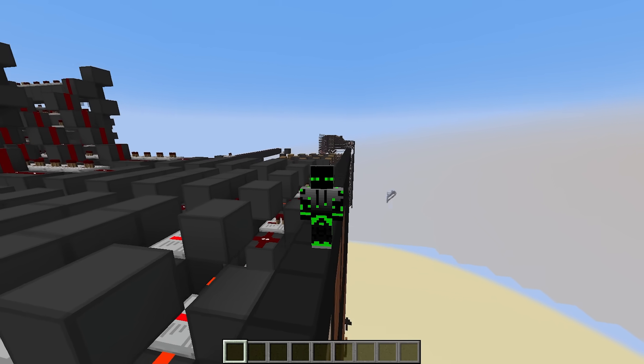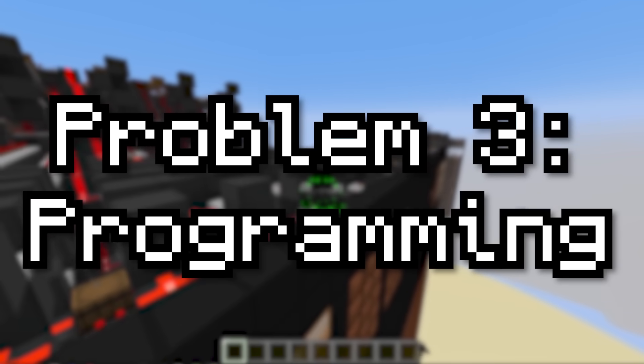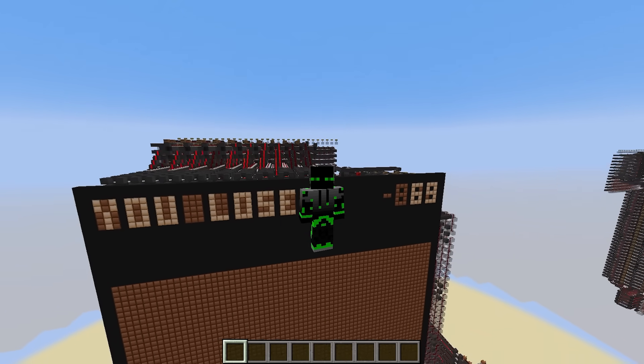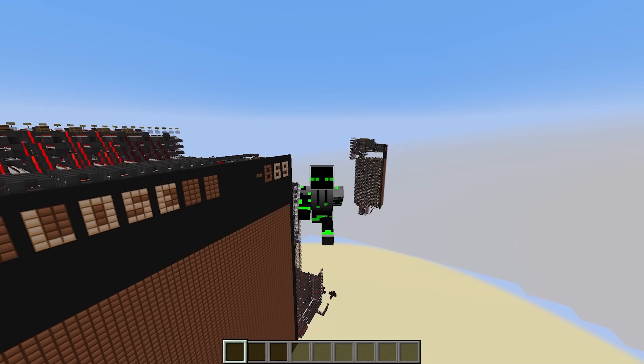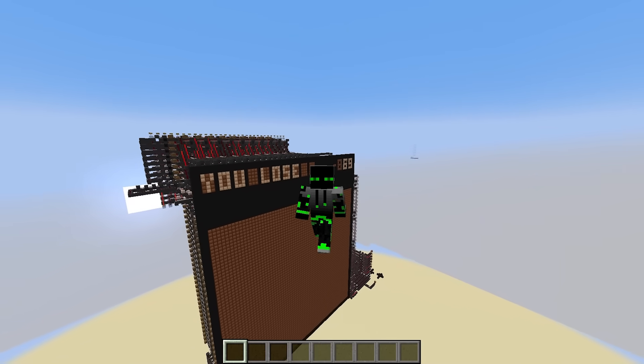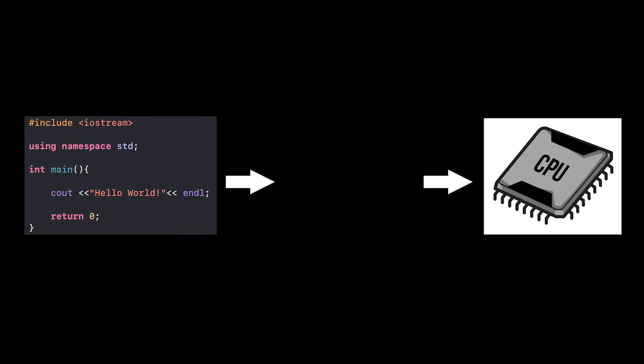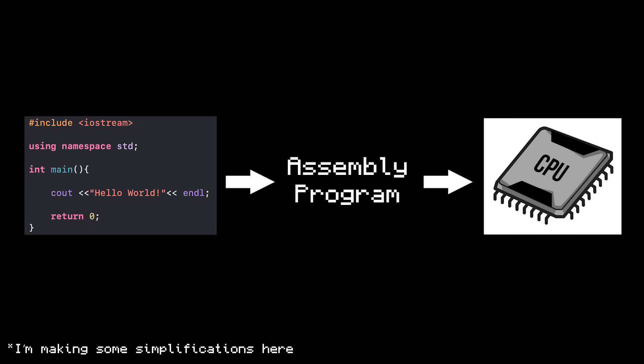The next big problem wasn't really a Redstone one — it had to do with programming the computer. If you've done programming before, you might have written some code in a high-level language, like C++ or Python. But under the hood, a computer doesn't actually understand those languages. Before a program reaches a processor, it gets converted to an assembly program, which you can think of as a list of instructions for the computer to execute.